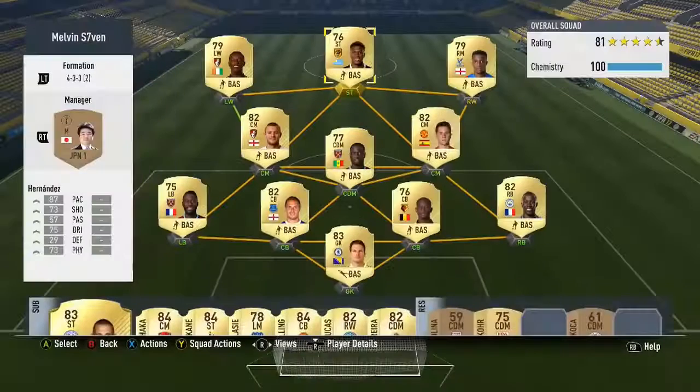Even though Abel Hernandez has only got 3-star skills, he's a very, very strong player. And yeah, this team comes to around about 25k, give or take 5k, but I'll head into the highlights and explain why I think it is very OP.